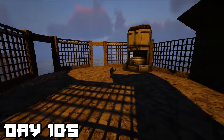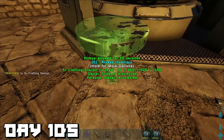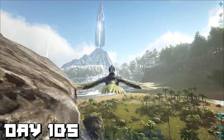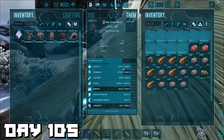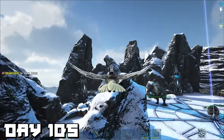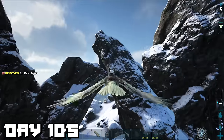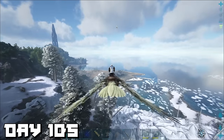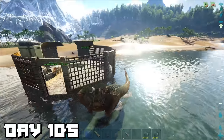Day 105 — we placed down our industrial forge and S+ crafting station. Since we have the industrial forge down we need to go get metal to fill it up, but when I got to the top of the mountain I realized I had nothing to harvest metal with — came all the way without a pick. Heading back to base, I decided to skip the metal run because I just really wanted to finish the base.